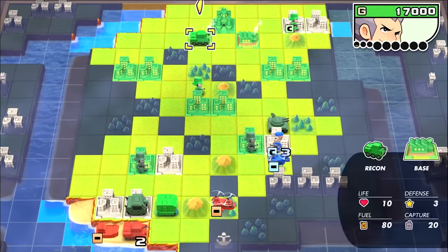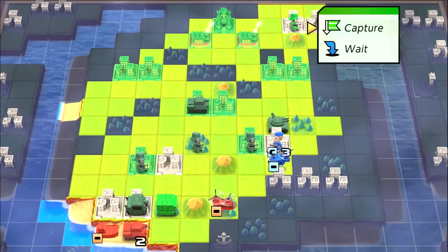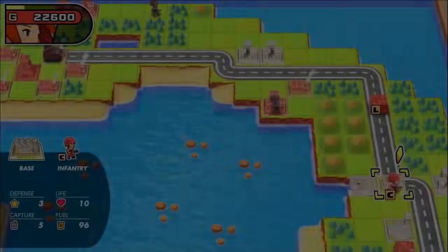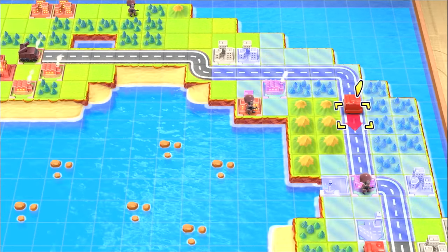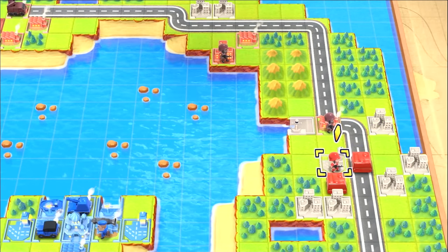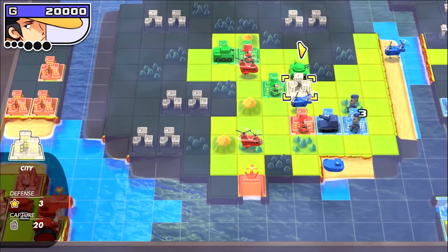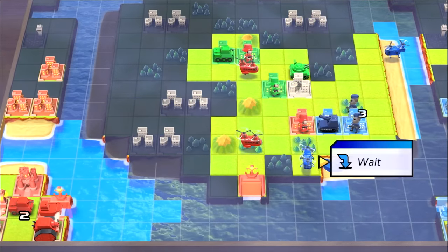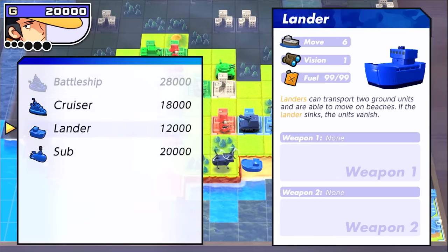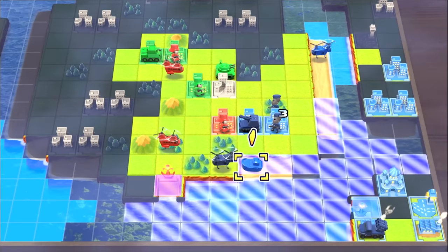Reboot Camp has updated the Advance Wars and Advance Wars 2 Black Hole Rising campaigns with a charming new art style thanks to 3D graphics, a fantastic re-recorded soundtrack, online multiplayer, and features like the ability to restart a turn to help newcomers learn from their mistakes, as well as the option to fast-forward battle animations to reduce time between turns. The soundtrack is one of the highlights for me, with each CO having a distinct musical theme during their turns which helps each battle feel fresh.